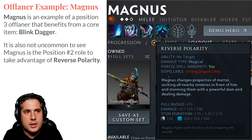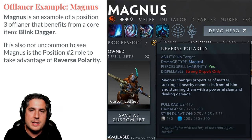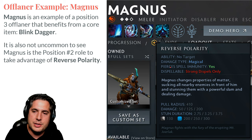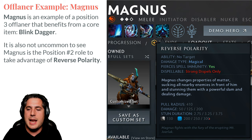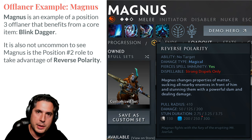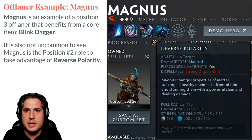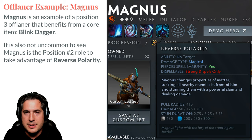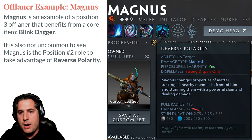Let's talk about Magnus. Magnus is a very prototypical offlane hero because of how tanky he is. He also has a lot of ability to set up kills with Skewer, but you also see him in mid because of Reverse Polarity. The Blink Dagger is key because of the strength of Reverse Polarity — it is an absolutely insane game-winning ability because of the stun duration. If you Blink Dagger in and use Reverse Polarity, you've suddenly set up your team for success. That is why you need to get a Blink Dagger, and why Magnus works in Position 2 or 3 to get the farm needed for that Blink Dagger.